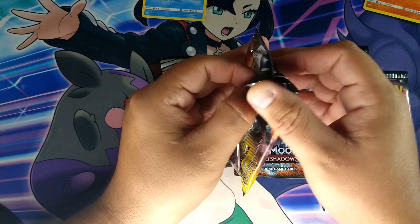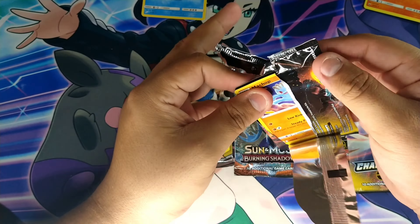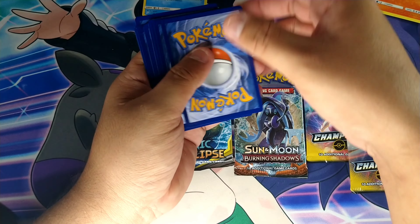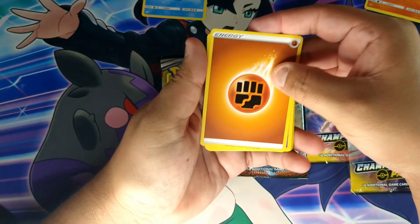Champion's Path pack - there we go, gold card. We get a Jet Energy, Hatering, Beedrill, Pop, Munchkin, Wobbuffet, Nickit, Kakuna, Ekans, a reverse holo, and a Meowth VMAX.